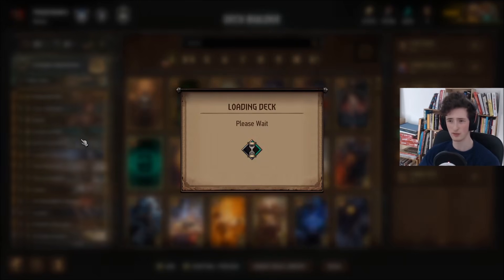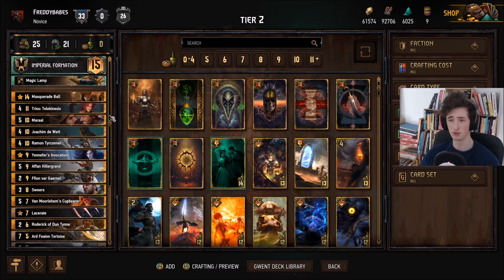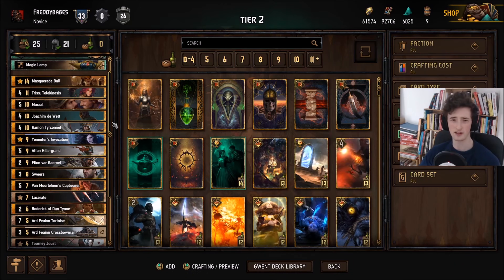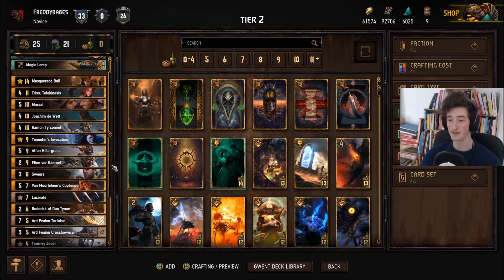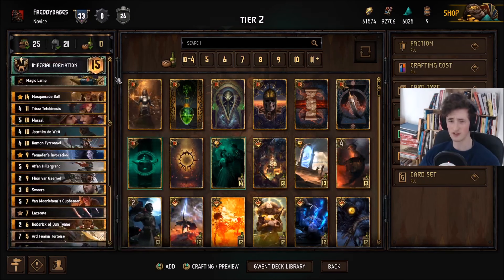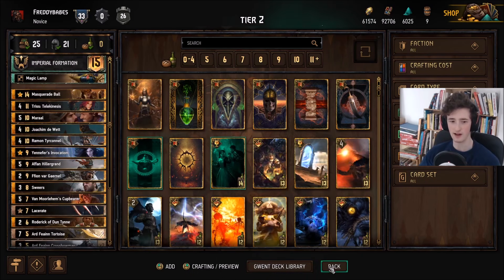We also have Nilfgaard. We have a lot of different formulations of Nilfgaard that are tier two worthy. The first here is the Imperial Formation Ball deck, which does run one Ball and a lot of soldiers in the Bronzes, as well as Triss and Lacerate, just to kind of deal with Elves and deal with wide boards quite effectively. You can play other cards here — maybe an Aristocrat, or for example Vincent is an okay option sometimes instead of Triss. But those are pretty nice for dealing with wide boards, and that's Nilfgaard's usual problem if you're playing Vol — putting the Lacerate in there helps quite a bit.